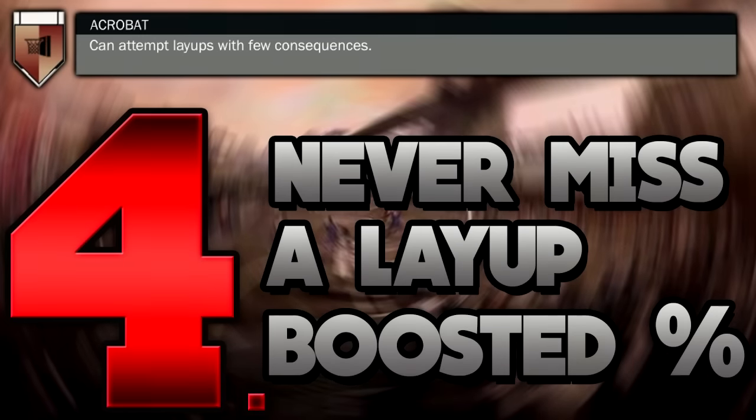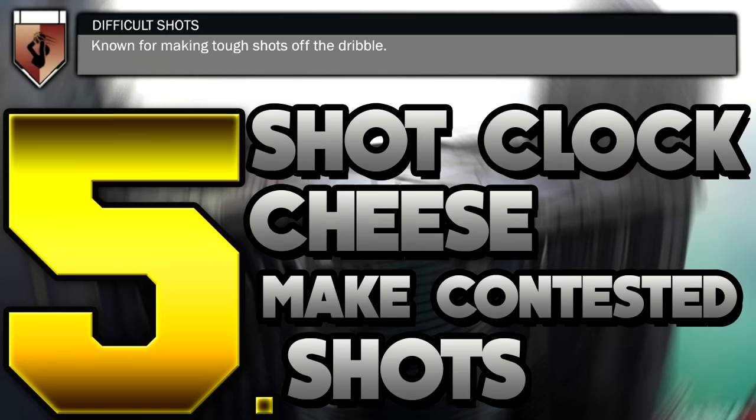The fourth badge is my personal favorite — Acrobat. It gives you a boosted percentage on contested layups or changing-shot layups. I always change my layups in midair because it looks great and is so hard to miss with the Acrobat badge. It pops up no matter what and will boost your layup percentage even on non-contested attempts. For any slasher, this badge is a must — you will definitely see the difference.